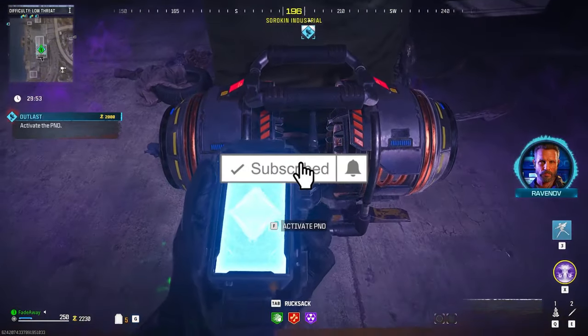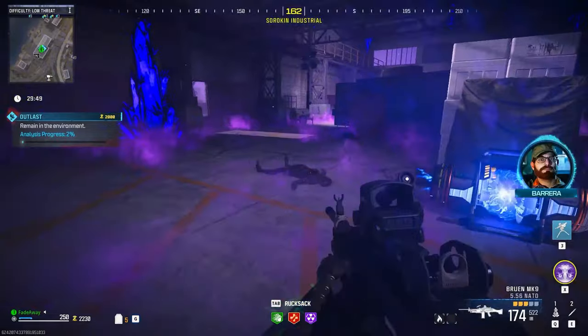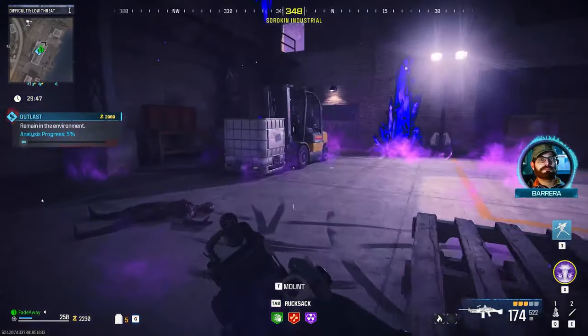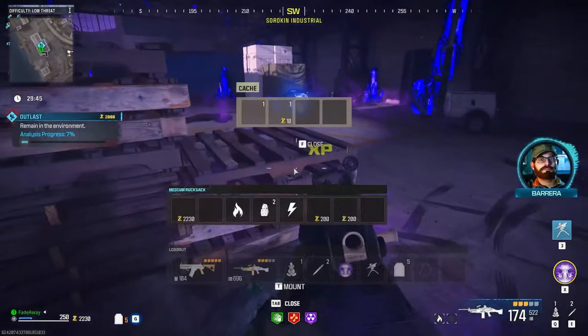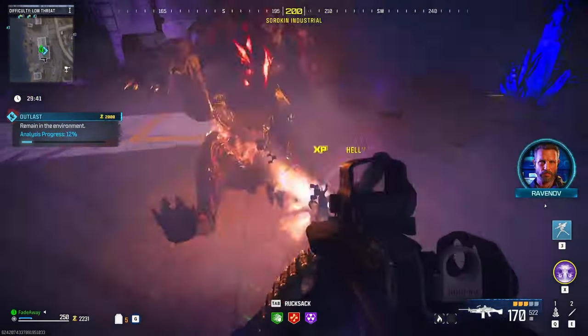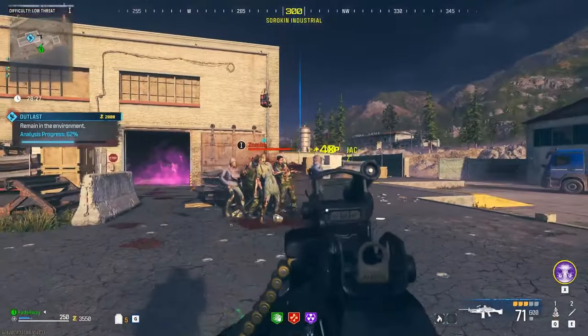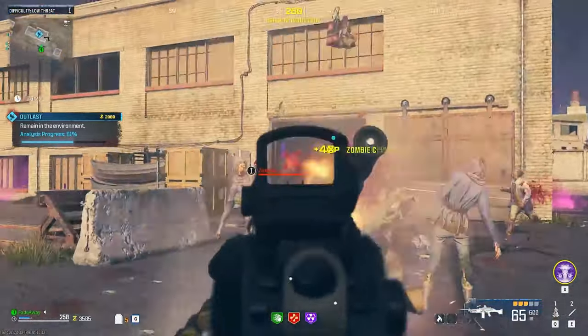Run through the PND and activate it and there will be Zombies spawning in and also some Hellhounds. All you have to worry about is the Hellhounds that spawn if you did the pileup method, and you want to stay in that building around 50%, as this will give you the most amount of Zombies spawning. Once the thing reaches around 50%, just walk out of the building and it will start to count down and you will always have infinite Zombies spawning as long as you don't complete the mission.